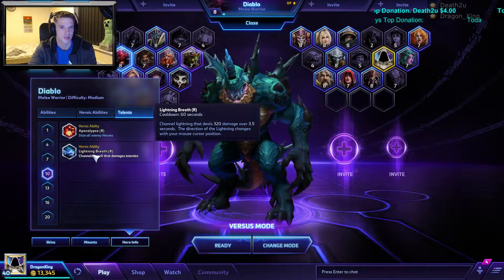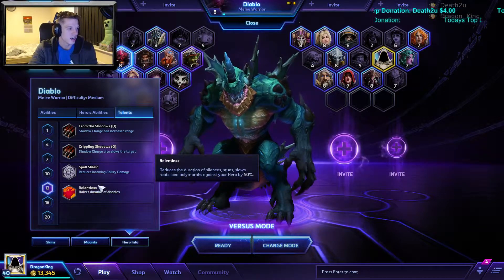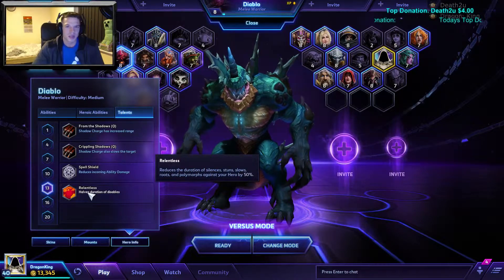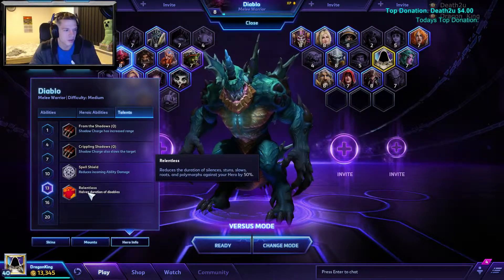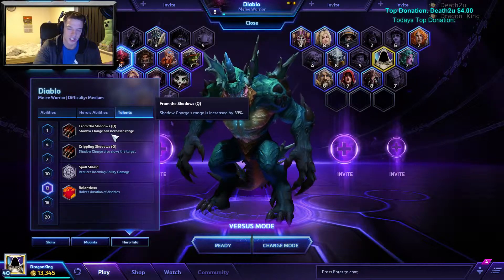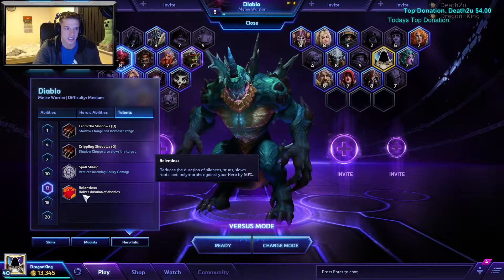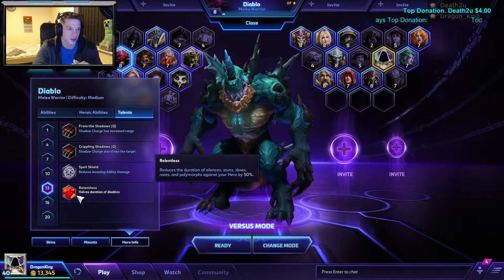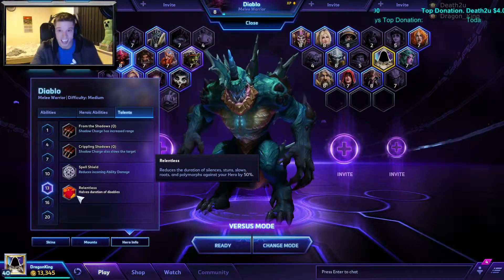This next talent is very good because it helps you when you have no means of escape. That's why it's needed more than most for Diablo. I would choose to increase the Shadow Charge range, but you need the survivability instead. You don't want to be stunned, polymorphed, or rooted — you want to get in, do damage, and get out without being overwhelmed.